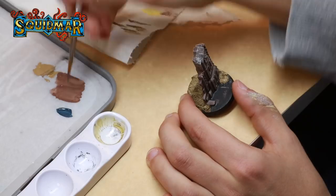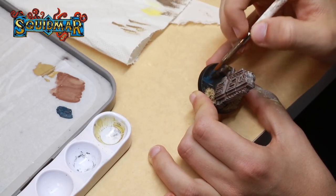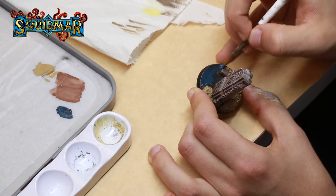With all the dry brushing done, it's time to paint the water. The base for this is just Stegadon Scale Green. You just need to put one layer of this and we're done with the water — for now.